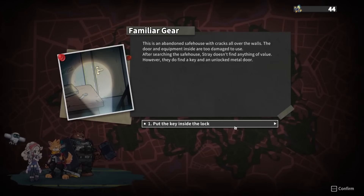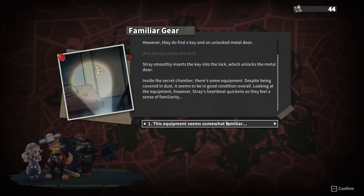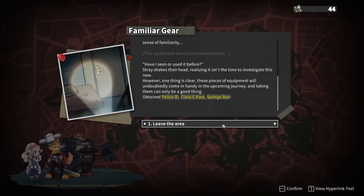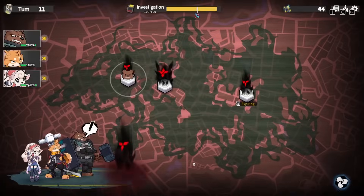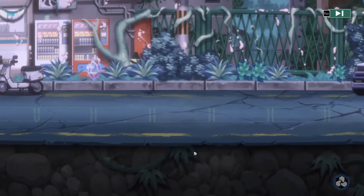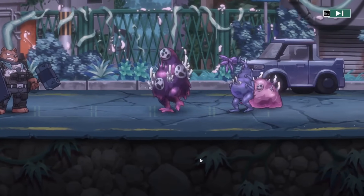Familiar Gear — an abandoned safe house with cracks all over the walls. The door and equipment inside are too damaged to use. After searching, Stray doesn't find anything of value, but they do find a key and an unlocked metal door. Inside a secret chamber there's some equipment — despite being covered in dust, it seems in good condition. Looking at it, Stray's heartbeat quickens as they feel a sense of familiarity. Obtained police ID, class C pass, and syringe box. Just as Stray turns around, monstrous roars erupt outside — forced combat. We got some new stuff but didn't get to equip it first.